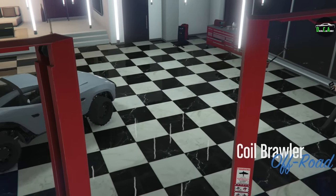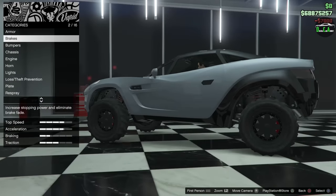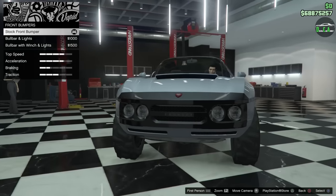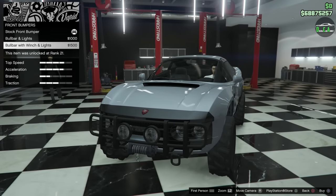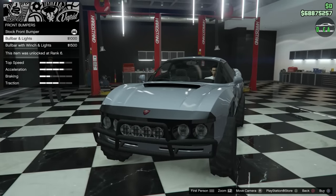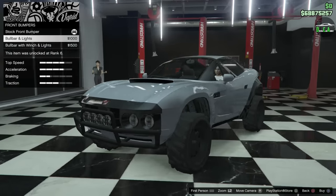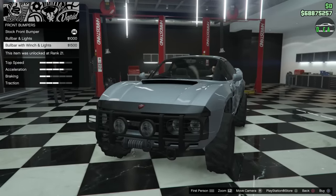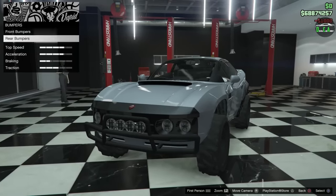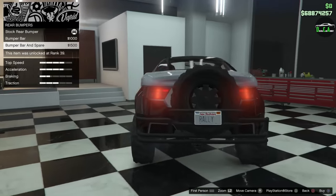Alright, Brawler. We've got armor, brakes — the brakes barely work but there's that. Bumpers: bull bar and lights, and bull bar with winch and lights — a different look. Note that these upgradable lights don't actually work, so we're mostly buying one of these for looks. The second option doesn't look too bad, makes it look a bit more aggressive. The last one looks kind of strange and flat, so we'll go with the middle one.